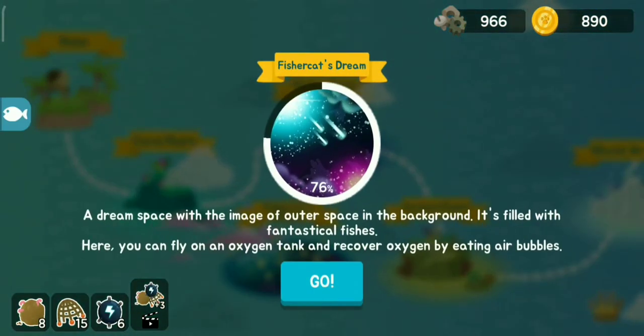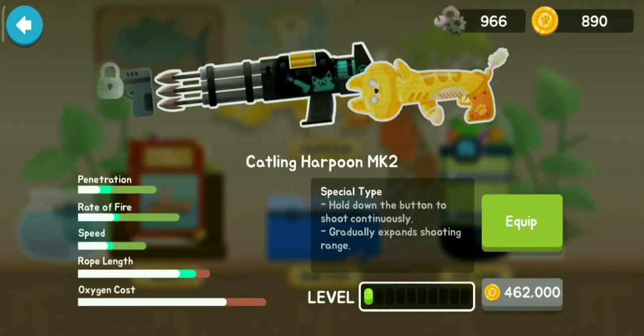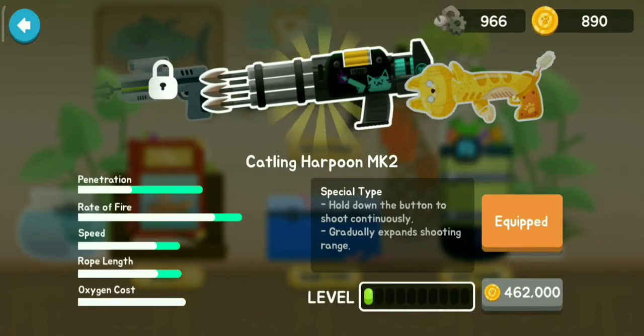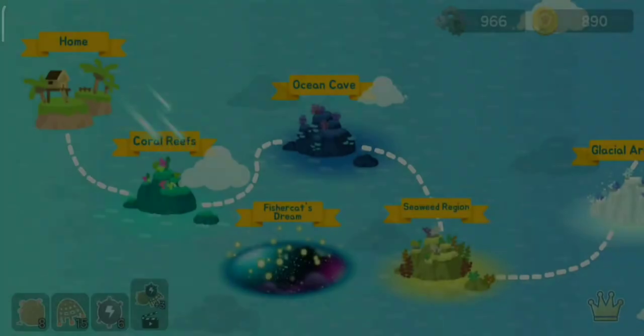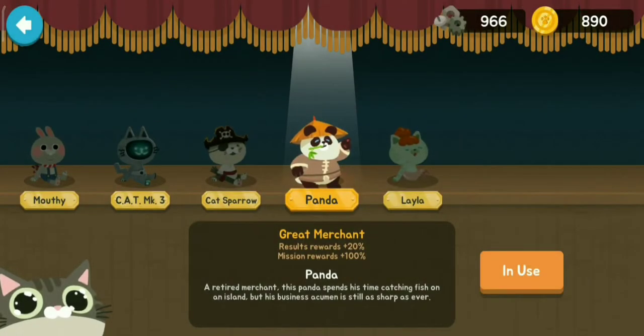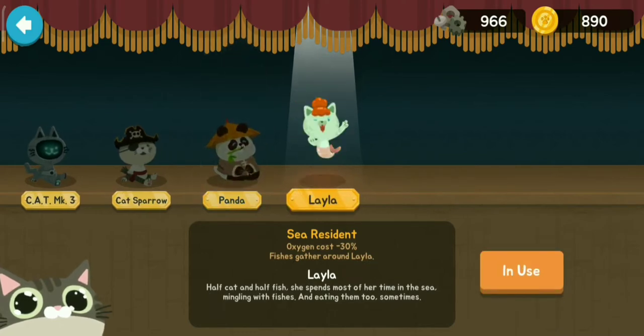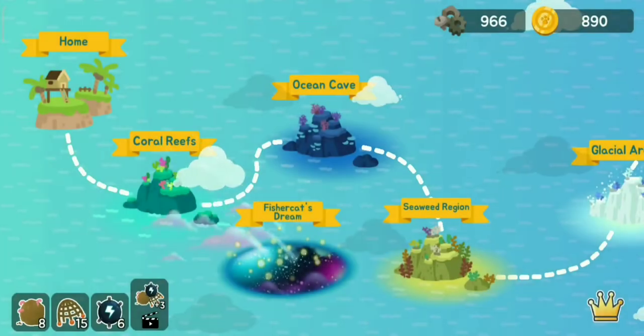Let's actually use the catling harpoon because it uses a little less oxygen, which is one of my concerns because it's really hard to survive in the Fisher Cat Dream. We can also use Lila because she fishes gather around her and the oxygen efficiency is minus 30%, which is what we really need. Let's go to Fisher Cat Dream.